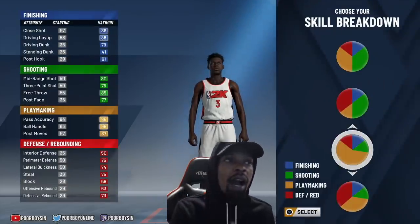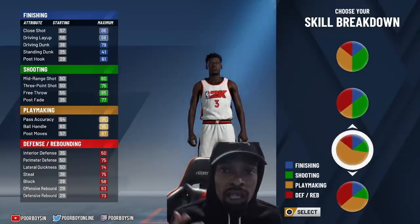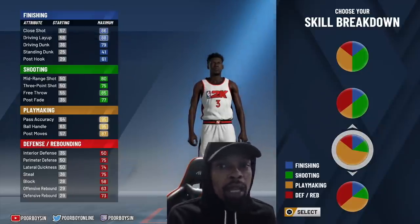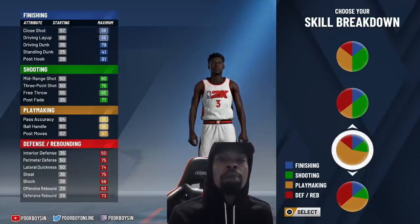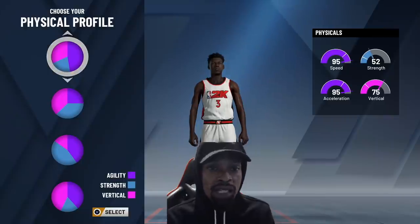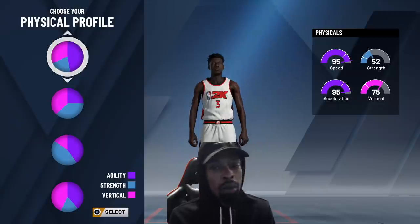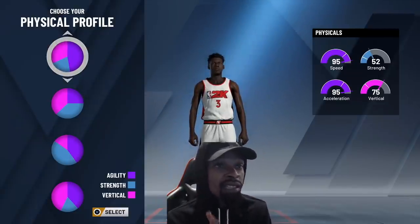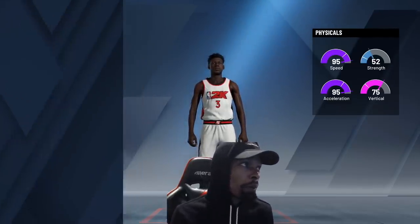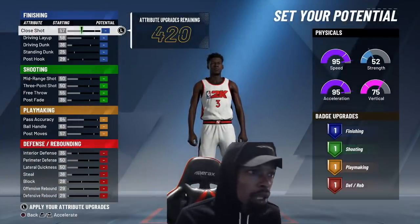We're going to compare the PG, SG, and small forward all at 6'6, at 81.8 wingspan and minimum wingspan, and show you guys there's not too much of a difference across all three positions besides PG having more potential badge upgrades than the shooting guard and the small forward at 6'6. Let's jump right into it. We're going to first start off with my final build that I plan on making with the current pie charts we have in NBA 2K20. We're going to go with the full playmaking pie chart.